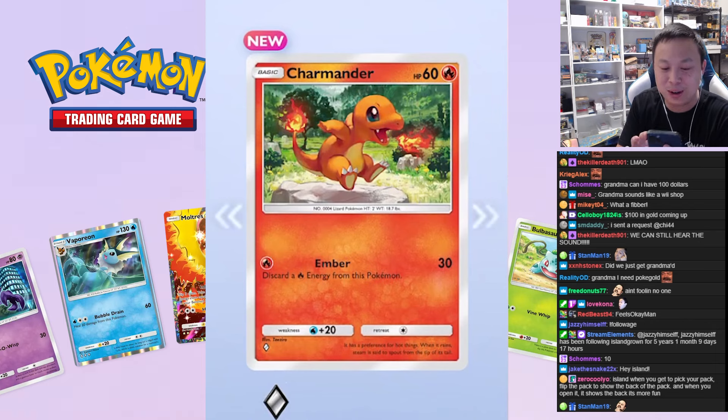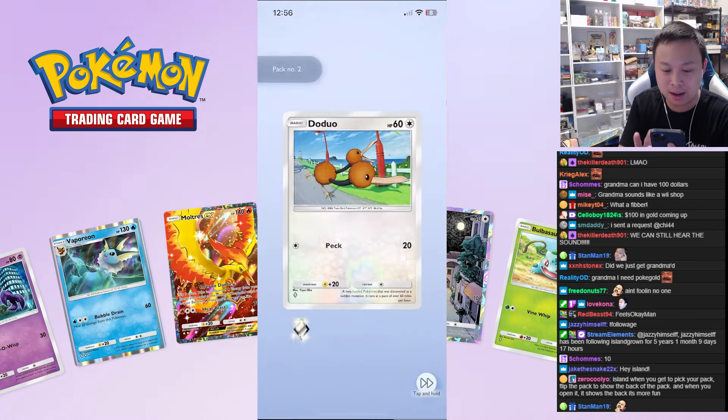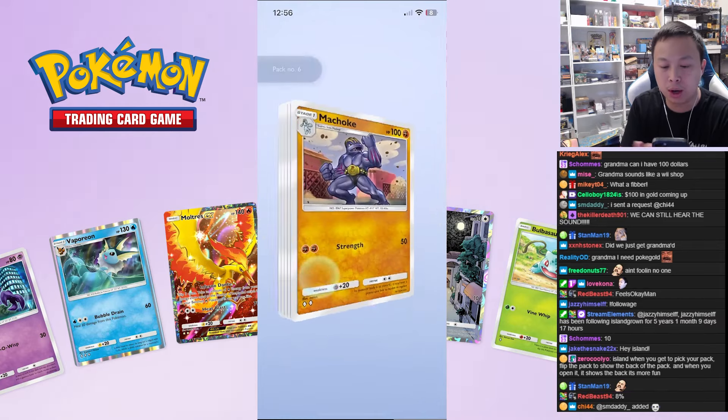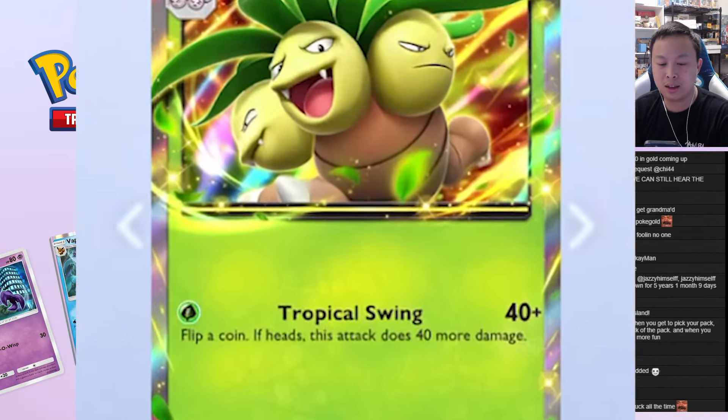What a cute Charmander — I like the art of this, the art is really nice in these holographics, baby. Is that the first pack? Okay, pack two. Hey, where are my Charizards? Are you sure this is a Charizard pack?